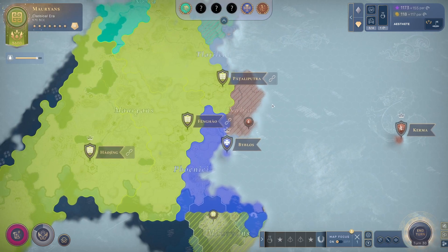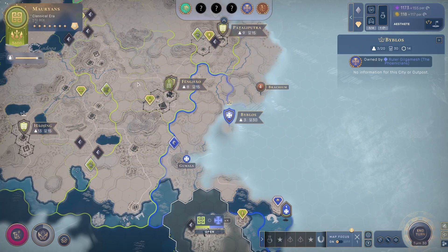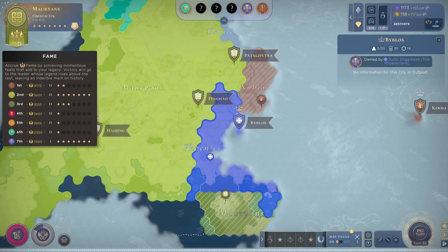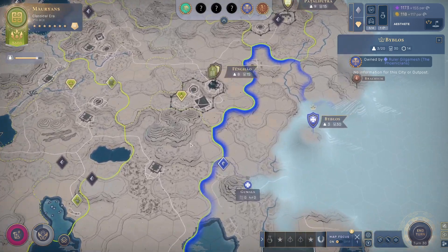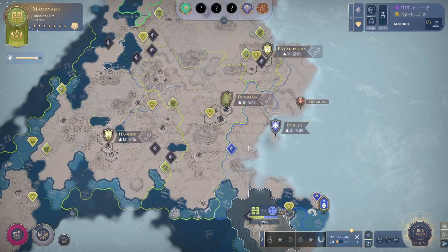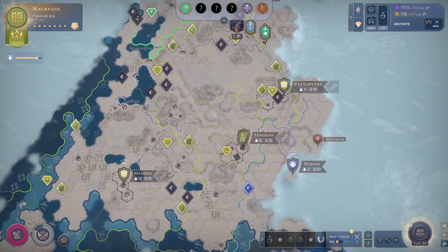We could drag out the classical era for a few more stars, but because we're out of productive territory, we want to declare war on the Phoenicians ASAP. The AI doesn't keep up on military technology when behind on eras — blue is still in the ancient era, so they should be easy to stomp with a couple of swordsmen. The Aztecs are born to fight, and we'll discuss that in the next episode here on WePlayGames with Humankind.